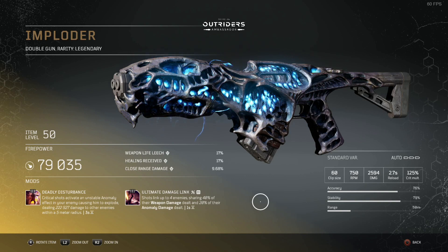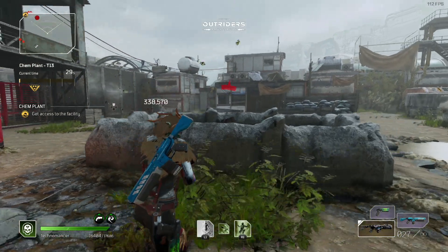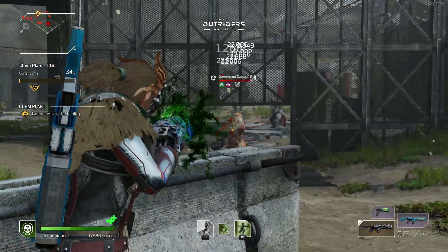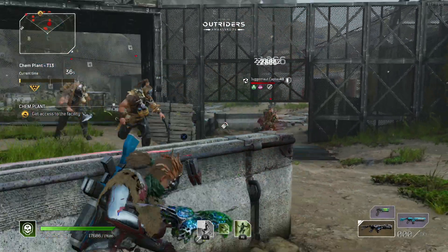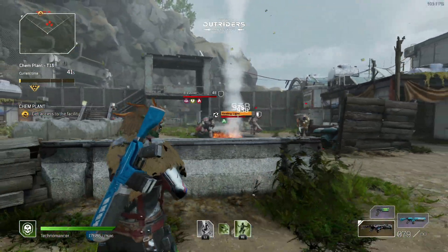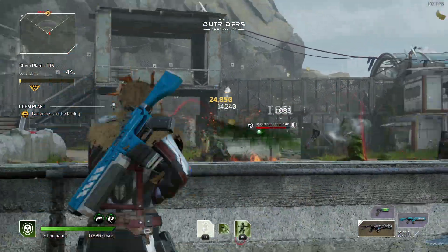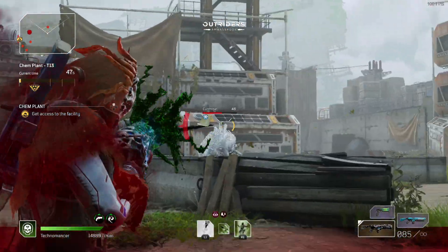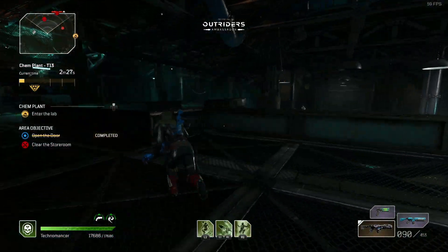Because of its large clip size it works pretty well with the Technomancer, although it is not ideal. The reason it's not quite ideal for the Technomancer is because Deadly Disturbance doesn't actually count as a kill shot, meaning you will not proc Trick Up the Sleeve and replenish your ammo from the anomaly explosion. The anomaly explosion nine times out of ten is going to be what kills the enemy, so it doesn't quite work with Trick Up the Sleeve.